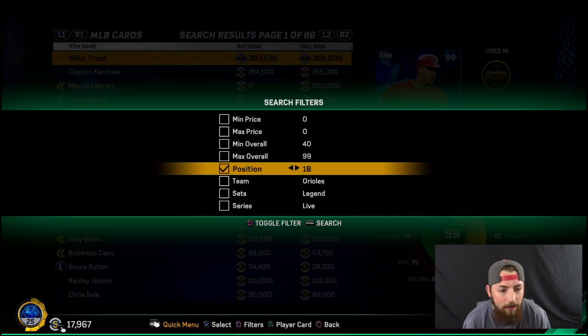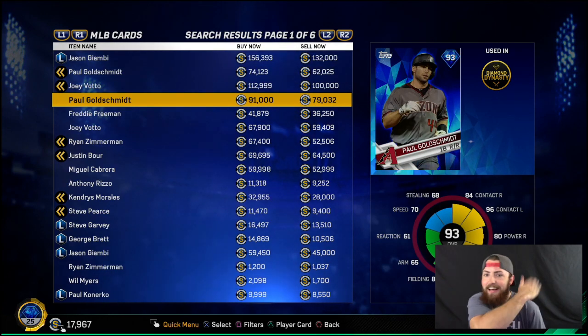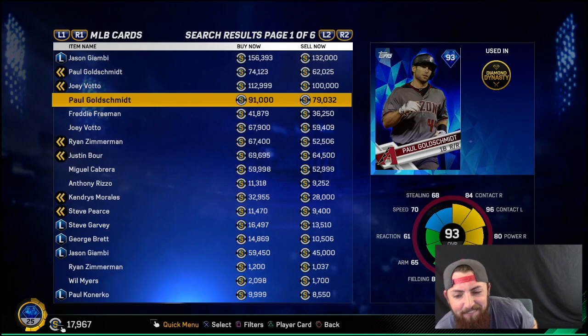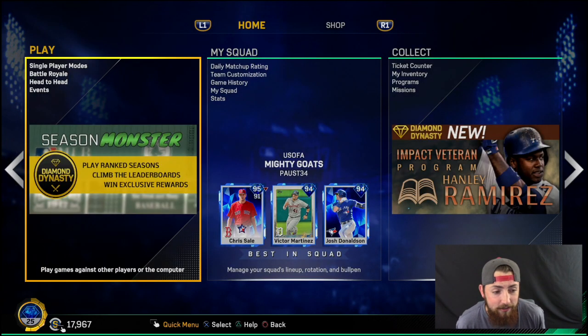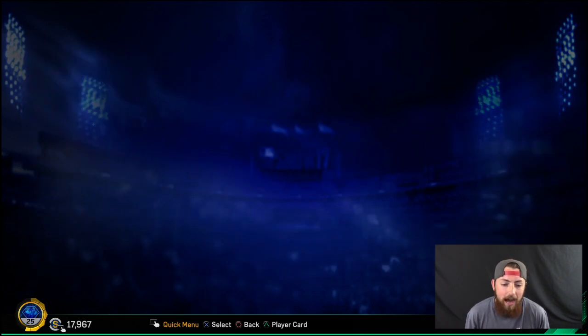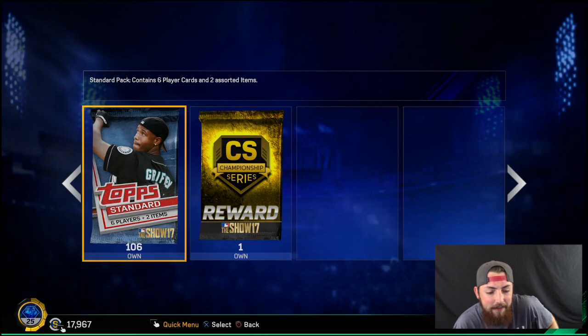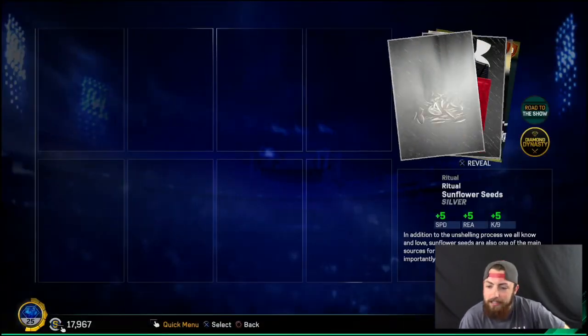Oh my God, dude. Let's go! Let's freaking go! Paul Goldschmidt, first base. Let's go. I'll take it. It's one of the better diamonds you can actually get. Let's go rip some more of these packs. I cannot believe it — that is my second diamond of the year. The first one was Betances. Let's freaking go boys. Give me another diamond.